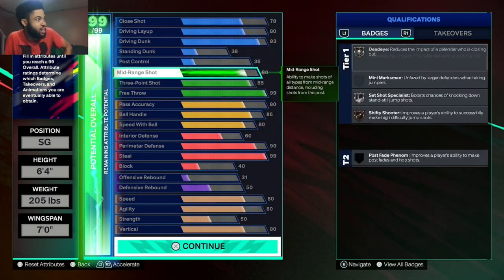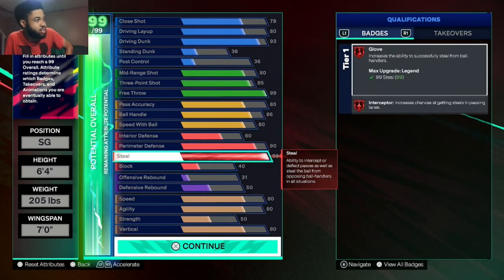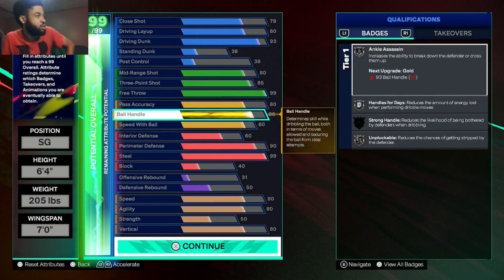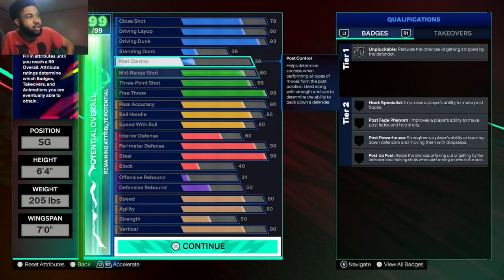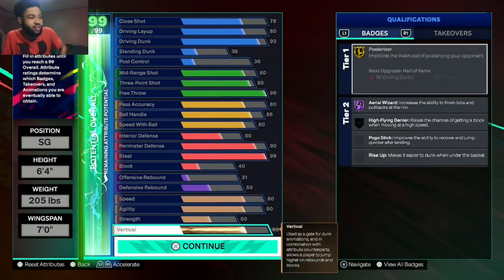Not too shabby — I got an 85 three, 86 ball handle, 93 driving dunk, 99 defense, 90 perimeter defense. Badges: steel glove hall, interceptor legend, pick dodger gold, off-ball pass Hall of Fame, challenger silver, ball menace silver, ankle sass silver, handles for days silver, unpluckable silver, versatile visionary bronze, break starter silver, dimer silver. It's a good build — way better than my last one. A defensive menace and offensive threat with an 85 three.